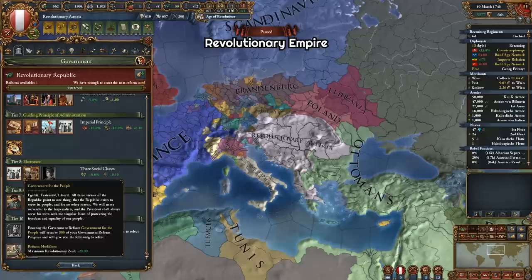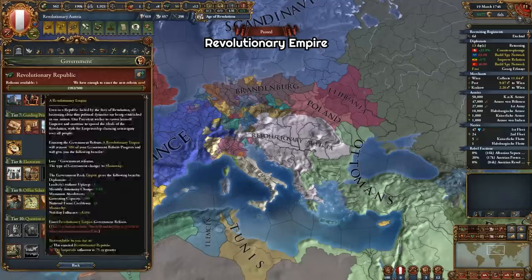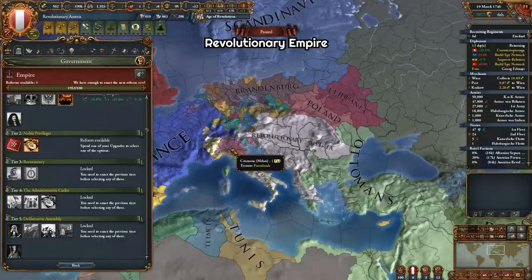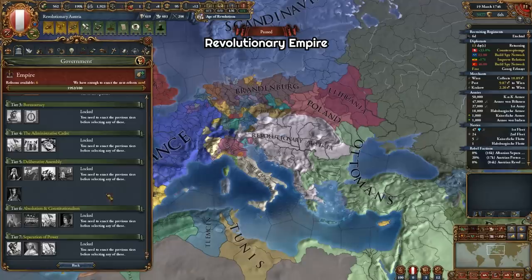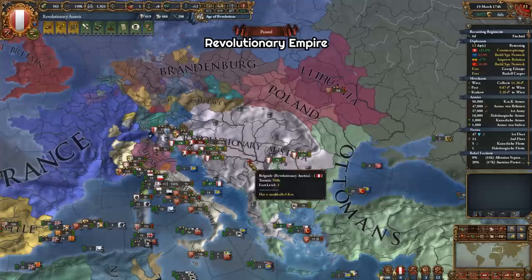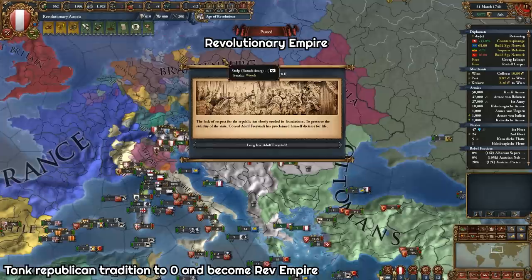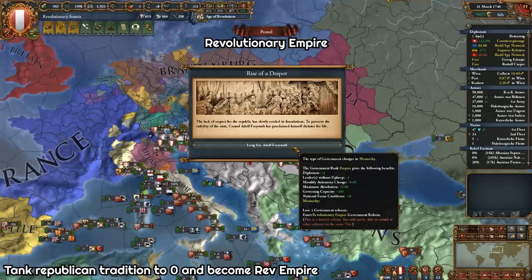Now, if you are a revolutionary republic, you can also switch the government type to a revolutionary empire by boosting the Imperials' influence using some diplo points — it's pretty easy. Just like that, you're back to being a monarchy, you get a new ruler and new reforms. Most of these reforms are the same as the revolutionary republic ones. You can also go back to being a revolutionary republic at the end of those reforms if you wish. A couple of important points: you don't have to pass all the government reforms to become a revolutionary empire. You can tank your republican tradition by taking options that decrease it and putting the Imperialists in power, and at zero tradition you will get an event about the rise of a despot, and the government becomes a revolutionary empire.